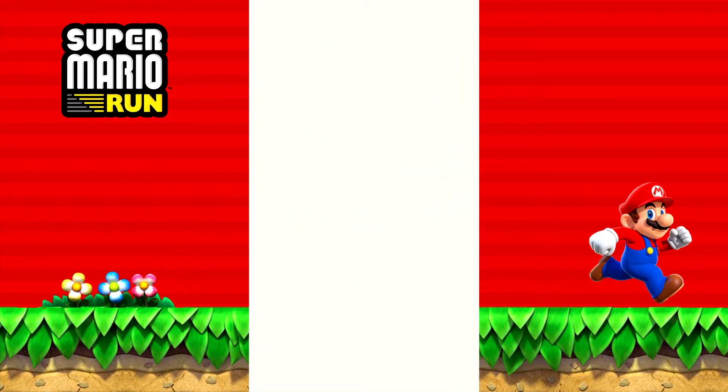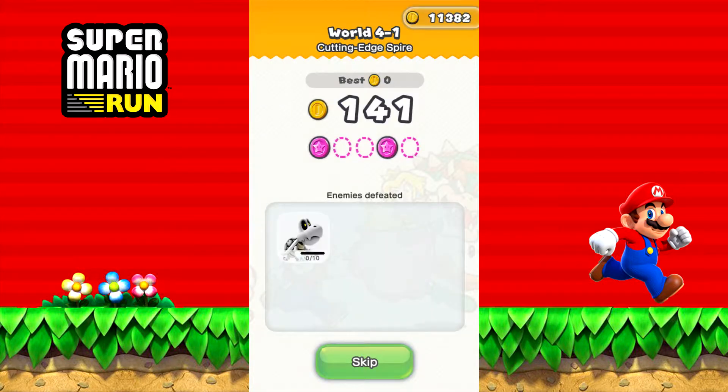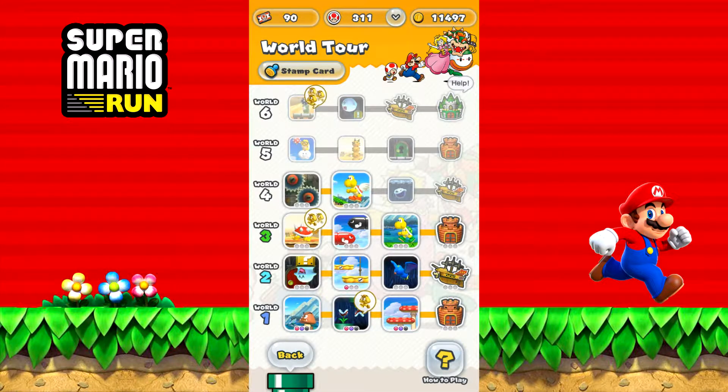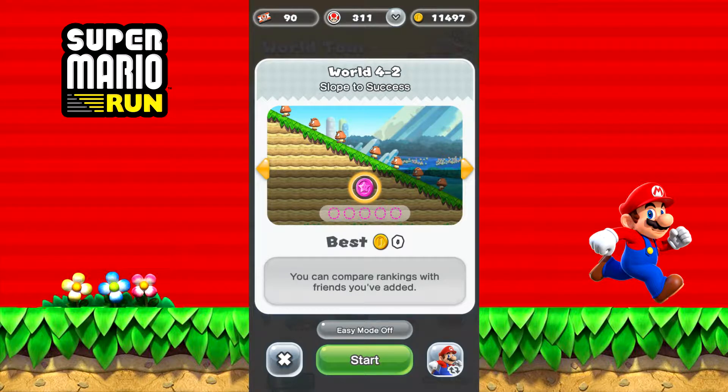Let's see how many enemies we got rid of. Dry bones — that's all there were in this level, apparently. And we have unlocked World 4-2: Slopes to Success. Nice to have a bit of slopes after the disappointing lack of slopes in Super Mario Maker. Anyway, let's start this level.